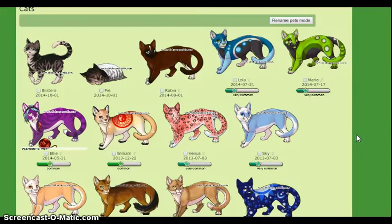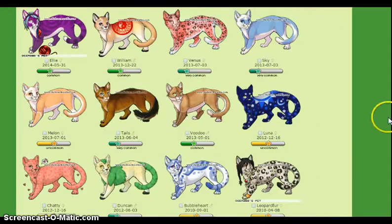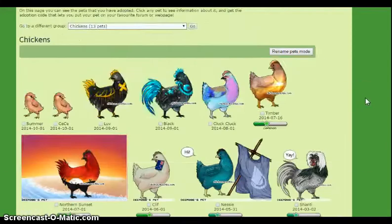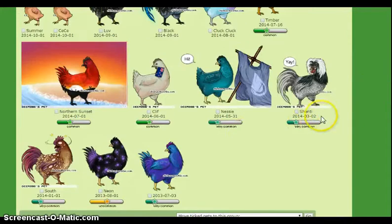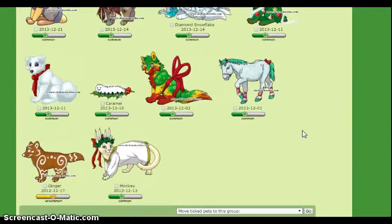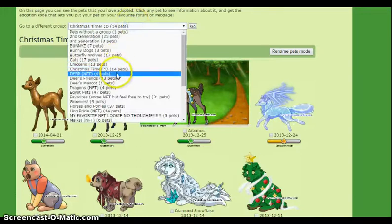And as you can see I have my cat. One of my goals for Chicken Smoothie is to get a warrior cat — you know, one of the ones that are sitting down. But yeah, I have some cats here. I don't have too many chickens, I don't really like the chickens that much, but some of them are pretty cool. They're all cute as chicks — I wish they would stay like that. And these are all my Christmas pets. I got this one from the pound, and I also got this one from the pound. I love PPS butterfly wolves, they're so cute — so if you want to trade me one of those, go ahead.